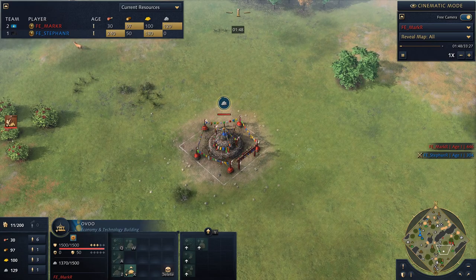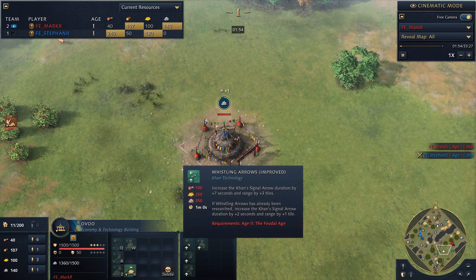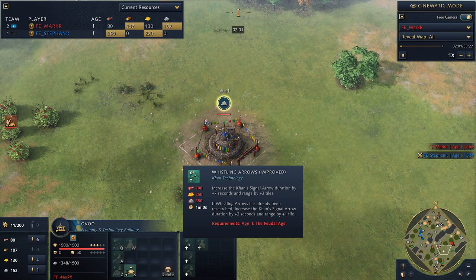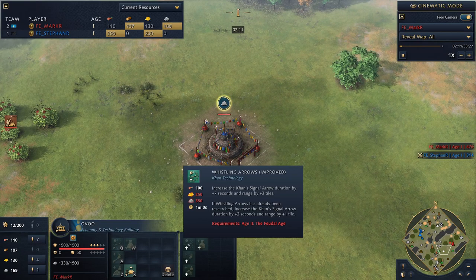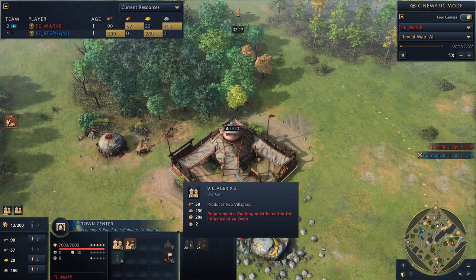When you put buildings next to the Ovoo, it allows them to double produce — you spend the normal resource for the unit plus some stone, and you get two units instead of one. That gives them really high flexibility with production. And with upgrade buildings, you can get a sort of bonus or double upgrade, like the whistling arrow which gets extra duration. Every bonus upgrade does something a little different — you can go for tech, a big army, or even produce extra villagers.